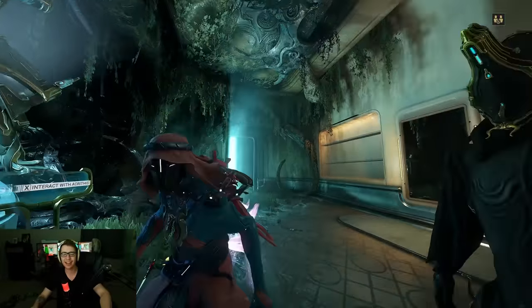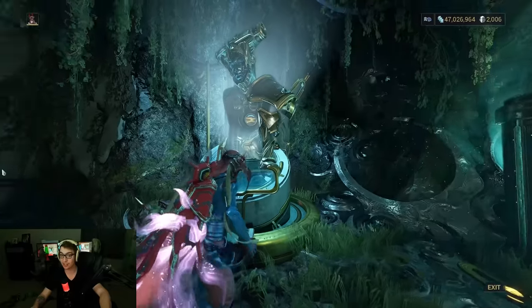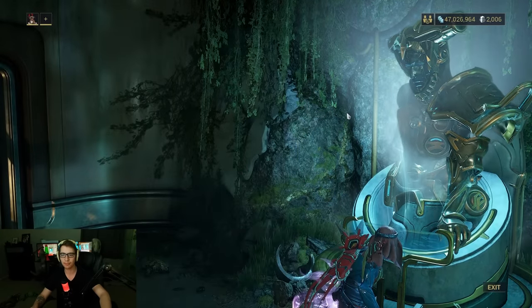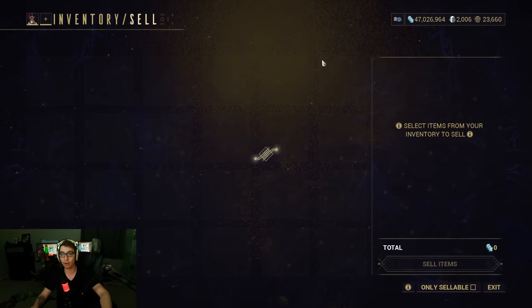Hey everyone, Pupskr here, and today in Warframe I want to talk about how you can farm the Sinta, as well as technically the Enigma Jyrums for like the owl and stuff. If you don't know what the Sinta is, it is a new bow that dropped in Duveri Paradox.